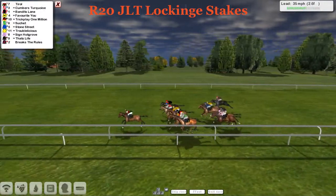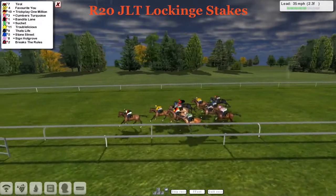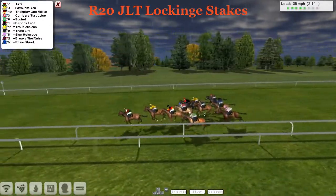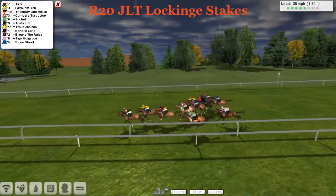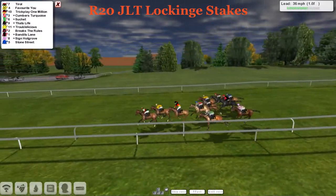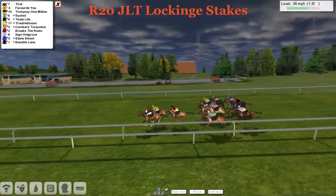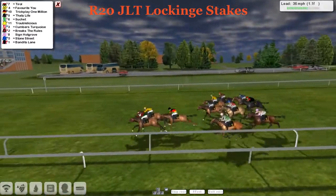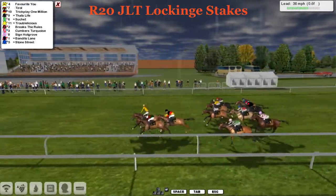It's very compact as they head down to two and a half furlongs. How much does he have left in the tank? Favorite You is now starting to produce the goods and Shushay is in some trouble — going backwards. Further back, Bandits Lane and Break the Rules is on the outside with about eight lengths to claw back. There's one furlong left to go — Favorite You is about to put his head in front and looks to be traveling well.